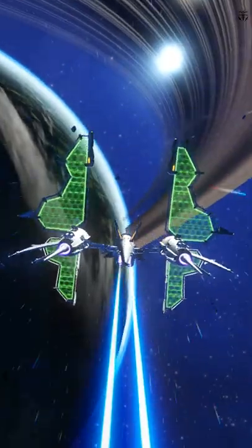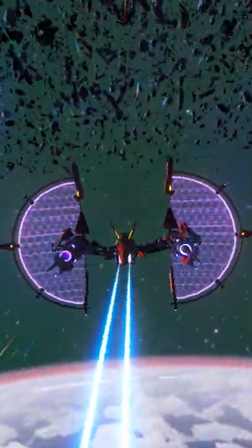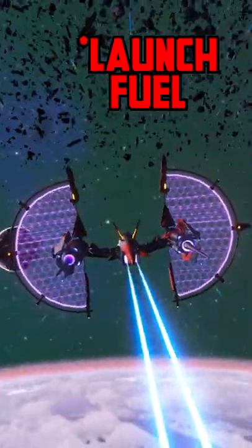But what are the differences between these ships versus the normal ones? Well, not much functionally. About 90% is literally the same except for one thing: solar ships recharge fuel as you traverse through space.